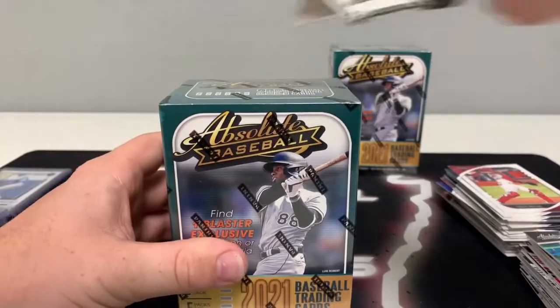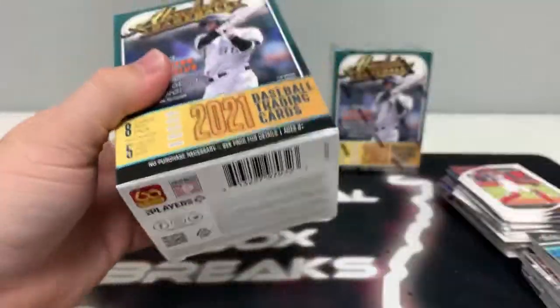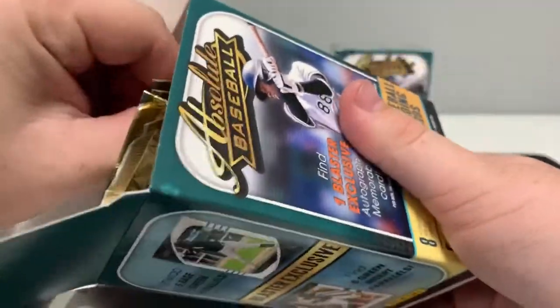And we've still got two blasters left to go. So we're three for three on MIM cards — they've all been numbered to 99 or to 199. Still looking for our first autograph of the break — it's got to be in here somewhere.